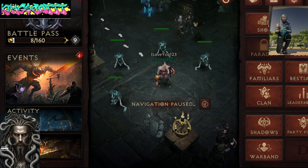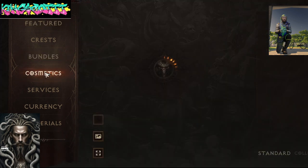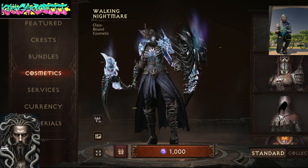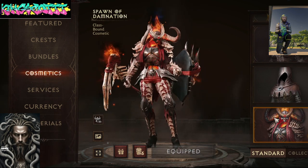What is going on guys, I'm going to be doing an overview on one of my favorite bundles I got from the store for my necromancer. The bundle is a cosmetic item that you can get throughout the different outfits you see here in the shop, and I actually bought the Spawn of Domination.